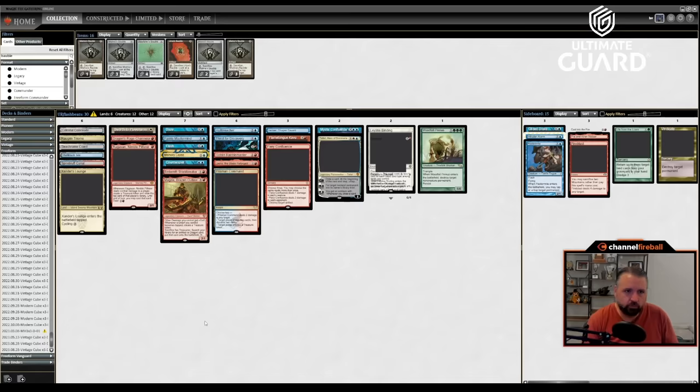Ley Line Binding and Teferi are pretty nice with Chrome Host Seedshark, and it denies him the Seedshark which is a pretty big deal. Tinker — I kind of wish I could have Gilded Draked the Blightsteel but I'm going to Ley Line Binding it, which is probably good enough. You get to make it unblockable too. I think I'll just cast Ley Line Binding and get the Colossus now. There's a temptation to wait and let him use the Manifold Key but that's asking for trouble, especially since he's got one card in hand. I'll play a tapped land, pass the turn with Hullbreacher up in case he does something, then end of turn Hullbreacher.